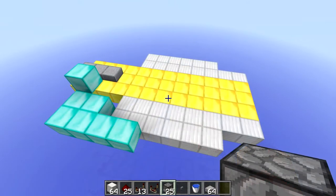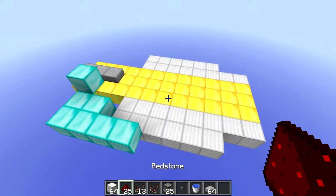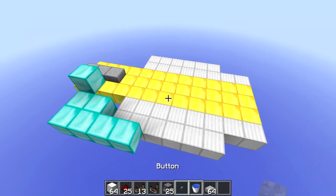Now on to the tutorial. To start, you're going to need some building blocks, 25 redstone, 13 redstone repeaters, a comparator, 25 dispensers, a button, a water source block, and some slabs.